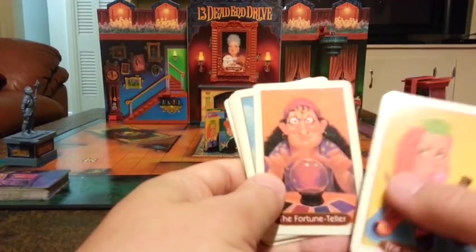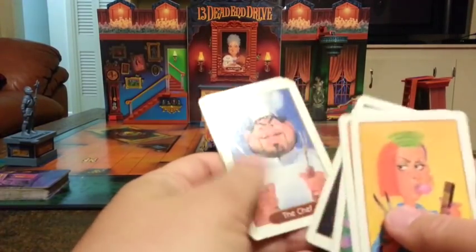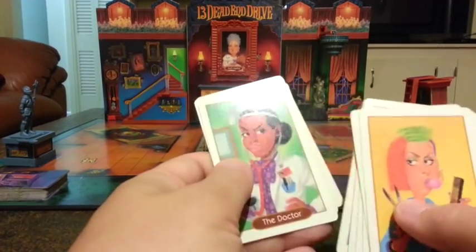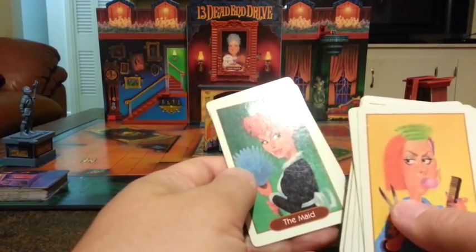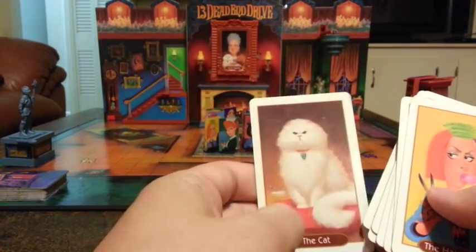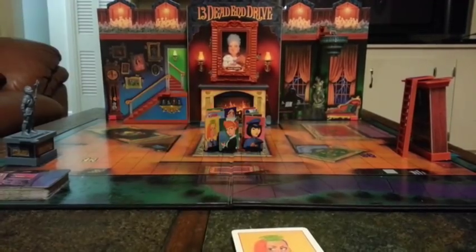There are twelve characters. At the beginning of the game, you can play two to four players. If there are four players, you each get three cards. If there are three players, you each get four cards. And if there are two players, you get six cards. Here's my kid's favorite — the cat. These cards are to be kept secret; you don't want other people to know which characters you have.